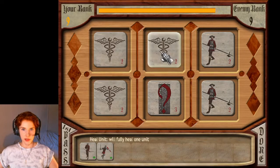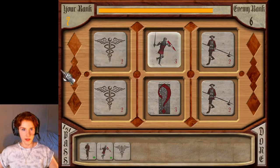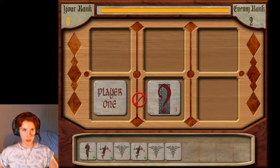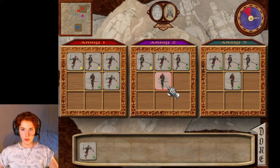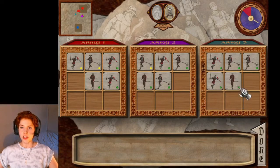Some of these other tiles — I will grab some of these. This Caduceus symbol is a healing tile. Since we already have some pretty quality units, we might just give them the benefit of the healing. I've actually never, ever played this game with such a balanced set of armies — that's very uncommon.